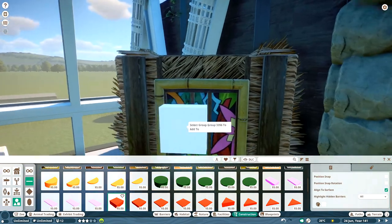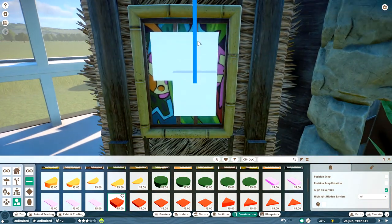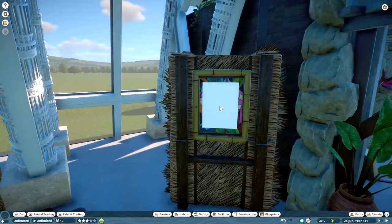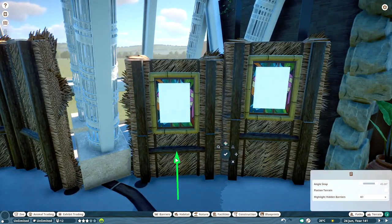Hey all, Tavis here. We are back today playing some more Planet Zoo. So we're back in the dome — I think this is episode 6 in my tropical dome and we're starting out the speed build with a bit that was in the previous episode.